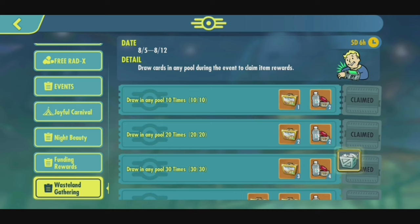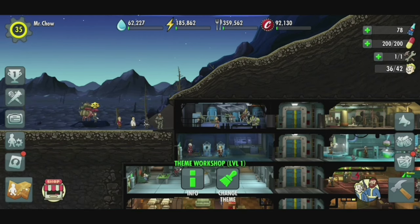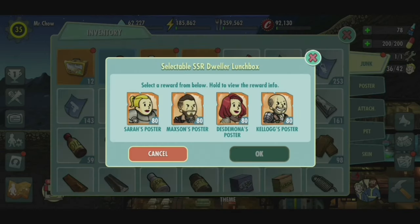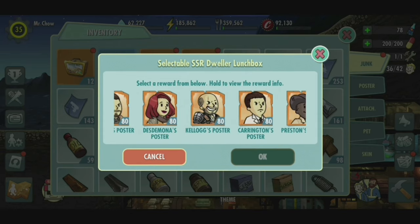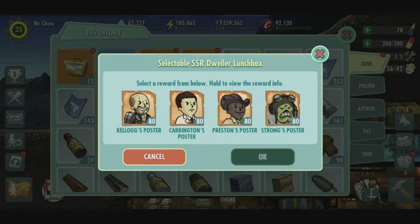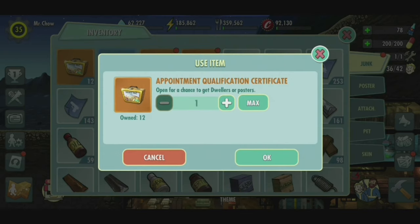Perhaps I should also open my qualification certificates, just for fun. This is my SSR — I can choose between Maxson, Desdemona, Kellogg, Carrington, and Preston. For Preston, I am close to 4-star ranking him, so I might be choosing Preston. But let's do this first.